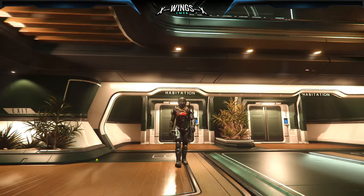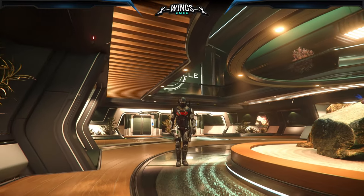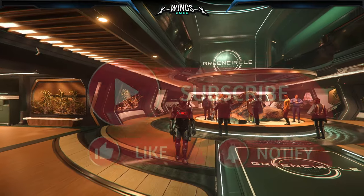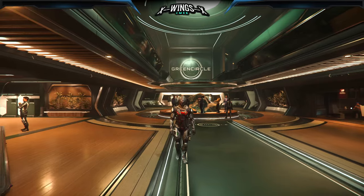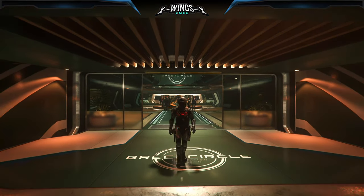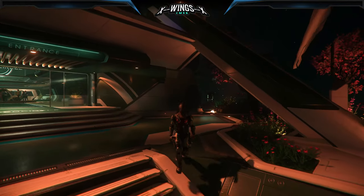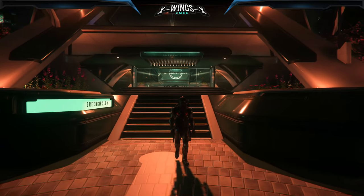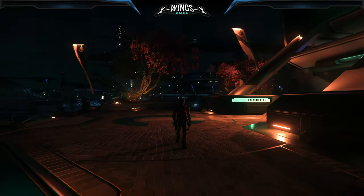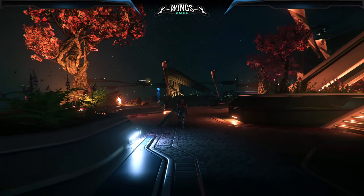Hey Star Citizens! Last night there was another round of Evocati testing. The testing focus was: stability, full character customizer revamp, MobiGlass rework, star map, interior map and mini map, EVA T2, new loot screen, visor lenses, full FPS combat refactor, backpack reloading, ammo reporting, dynamic crosshair, physical shopping UI, server mesh recovery overhaul, overhauled water, full AI ship combat balance pass, and an FPS combat overhaul with balance changes to weapons.